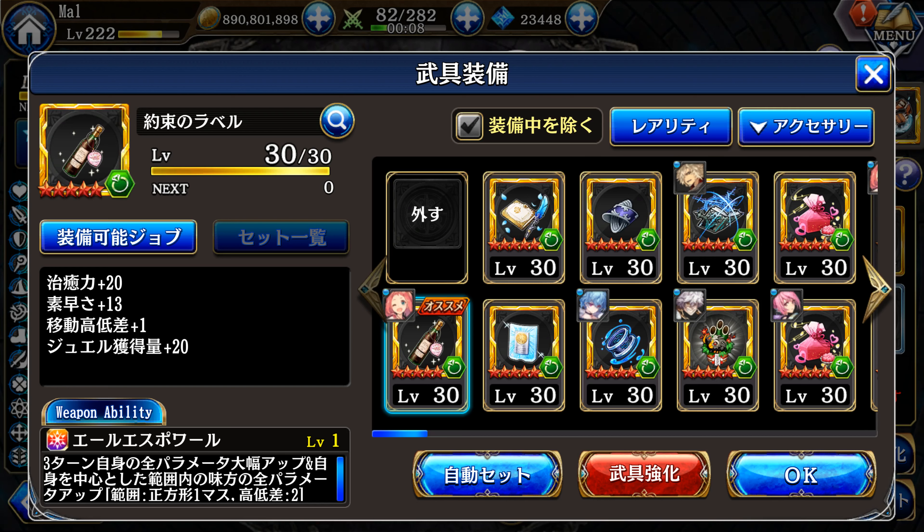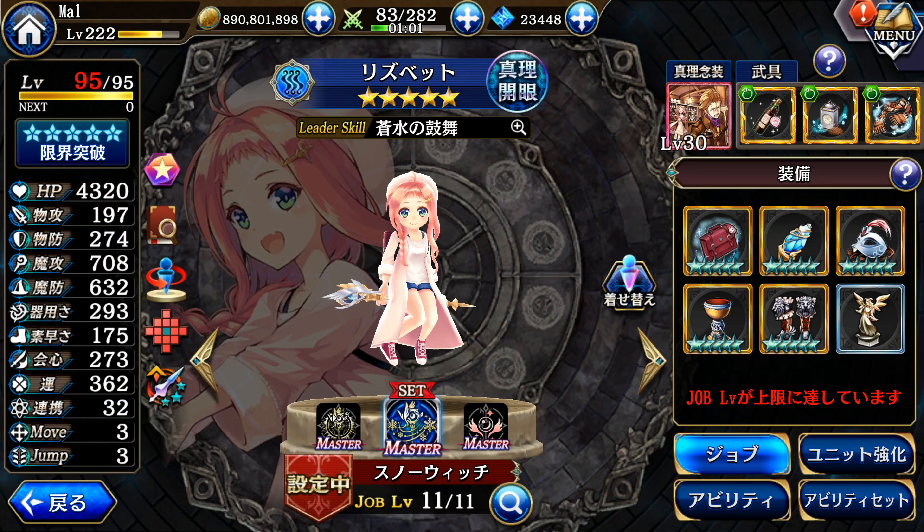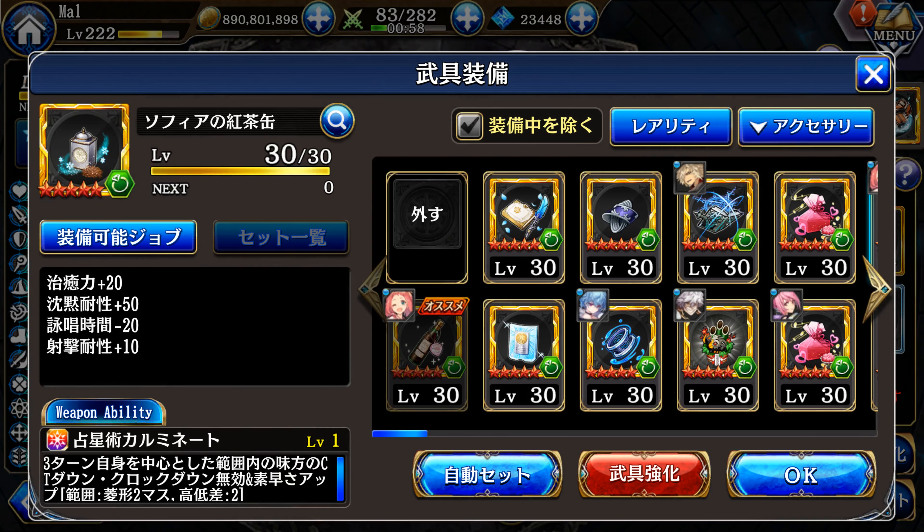The VCR also gives an AOE buff around you: 30 to all stats except agility (which gets 10) for allies, and 70 to all stats except agility (which gets 15) for Elizabeth herself. It lasts three turns and is definitely worth using — you can actually get her damage up decently high with it. The other big gear standout is the Sofia Nenso, which has an innate cast time ratio down that stacks with the Nenso's own cast time reduction, netting minus 20 cast time ratio.